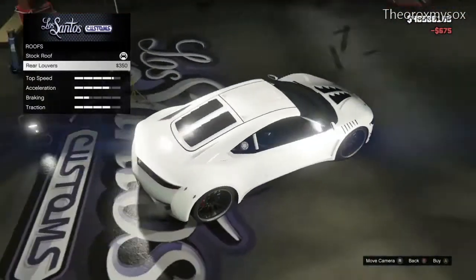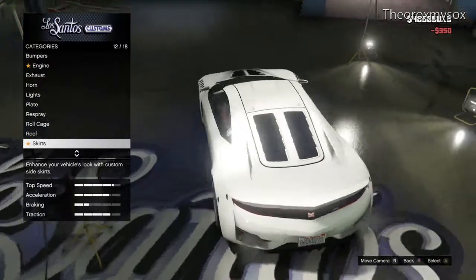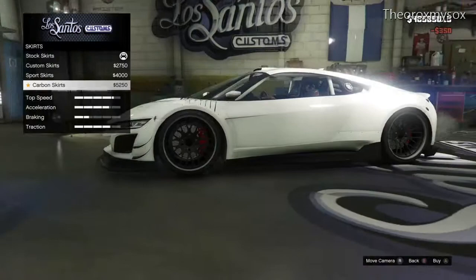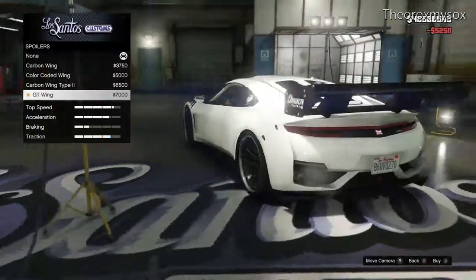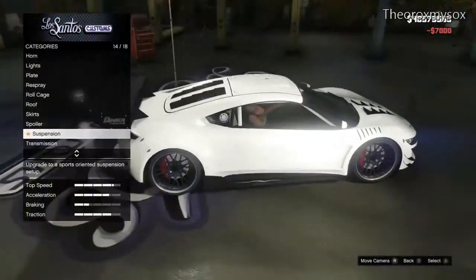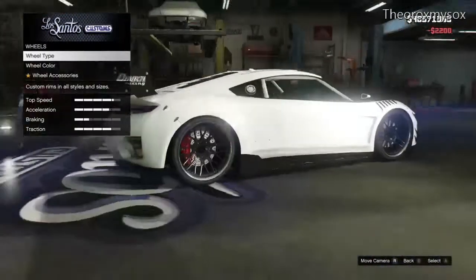Those rear louvers — however the heck you pronounce that — actually look pretty nice on this car. I'll throw on those carbon skirts since, as I said previously, I'm going to be doing the carbon look on this. I feel like this GT wing is going to be big, and I am right — this GT wing is huge. It looks kind of like the one for the Felter, except lower. Looks pretty nice. The suspension barely does anything, but I'll throw it on anyways.